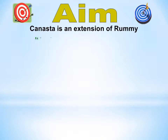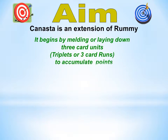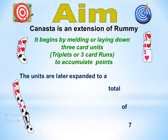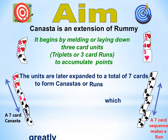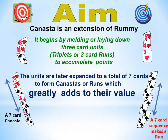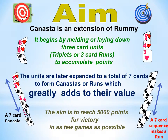Canasta is an extension of Rummy. It begins by melding, or laying down 3-card units, to accumulate points. The units are later expanded to a total of 7 cards to form Canastas or Runs, which greatly adds to their value. The final aim is to reach 5000 points for victory, in as few games as possible.